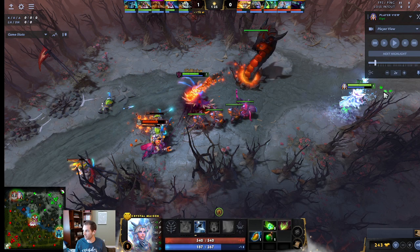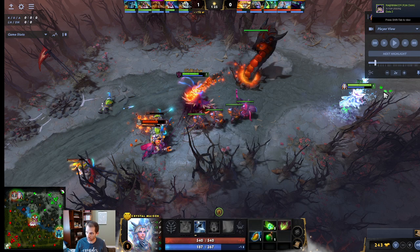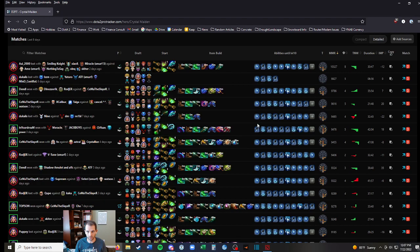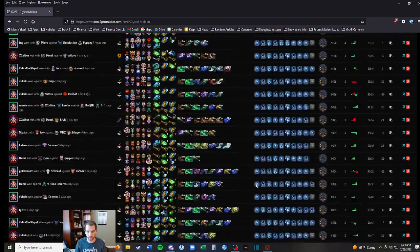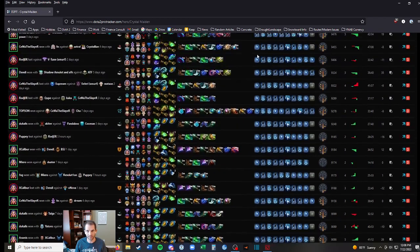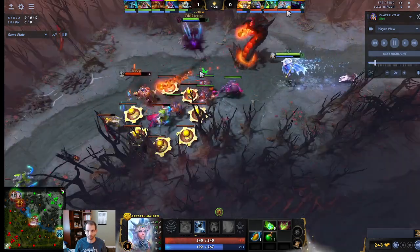Unless you're specifically getting the first blood with Frostbite, that's one thing — although I don't think there are many cases where having Frostbite instead of Crystal Nova is what secures it. Just look at Dota 2 Pro Tracker: almost every game they take Q at level one. The ones where they take W, I have to imagine it's for a rune fight. Just take your Q — it secures the range creep, it's that simple.